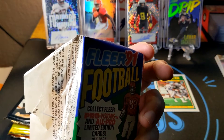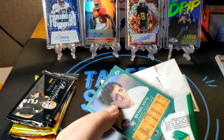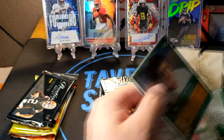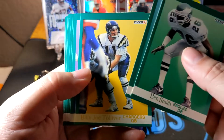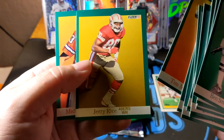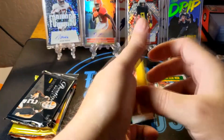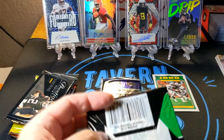Now these are the 1991 Fleer — the crazy green ones. In this one we're looking for Herman Moore, Alvin Harper, Brett Favre, Aeneas Williams. We got Ben Smith, Tommy Kane, Billy Joe Tolliver, Gary Zimmerman, Dave Craig, Patrick Tyrance, Chris Calloway, David Grayson, Steve Wisniewski, Clarin Boals, Tim McGee, and then — Jerry Rice! That's not a bad card to get.